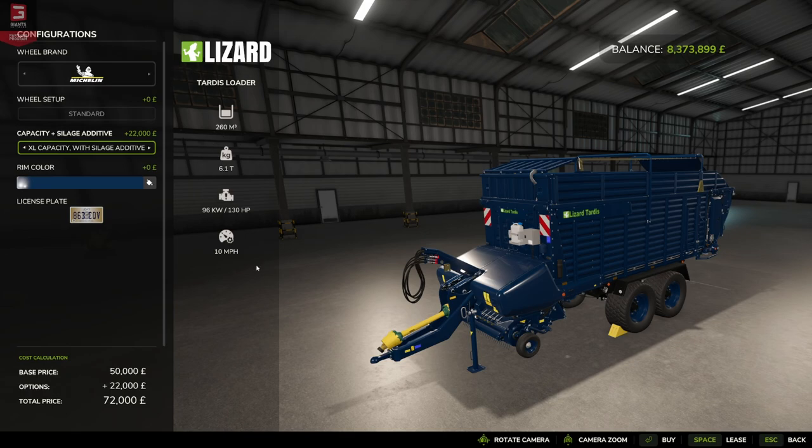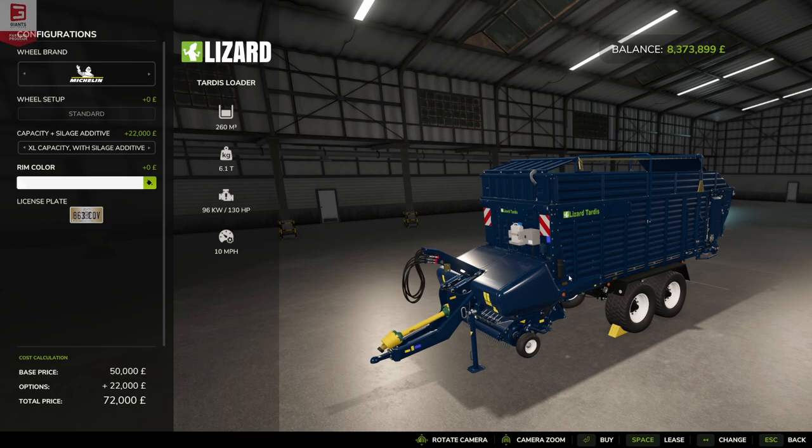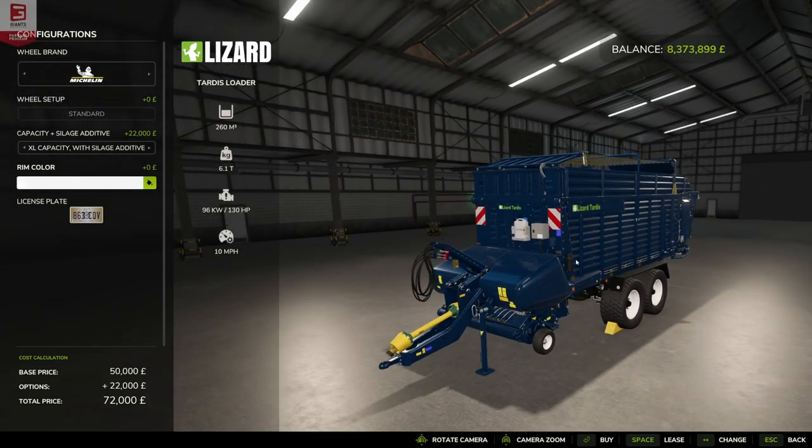The horsepower requirement stays the same — still requires 130 horsepower even though we're pulling 260,000 liters — and working speed remains at 10 miles an hour, which works out to about 16 or 17 kilometers per hour. We can change the rim color, and in previous iterations we were able to change the color of the machines too, whether that'll be added in later I don't know.